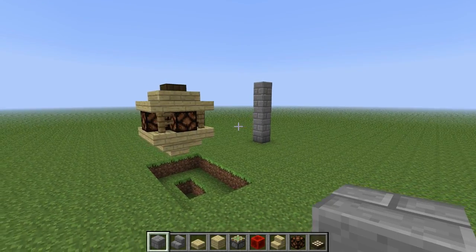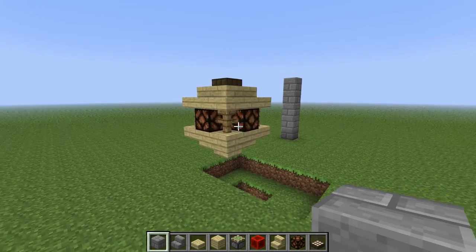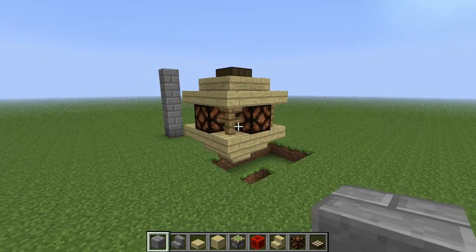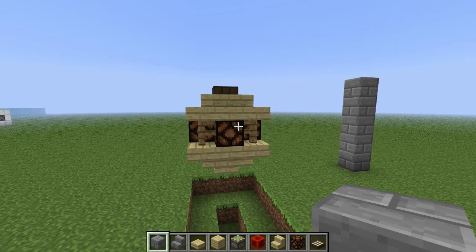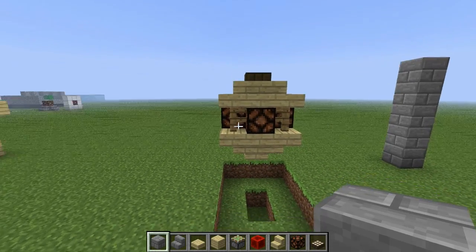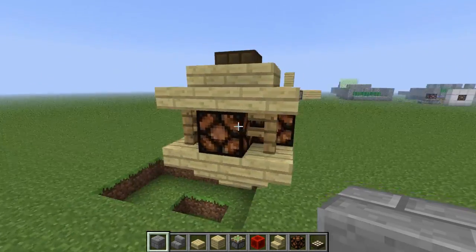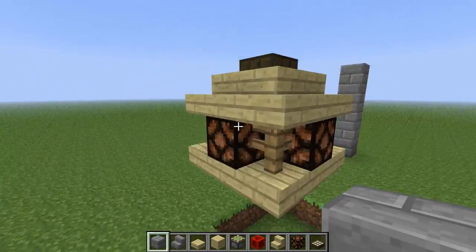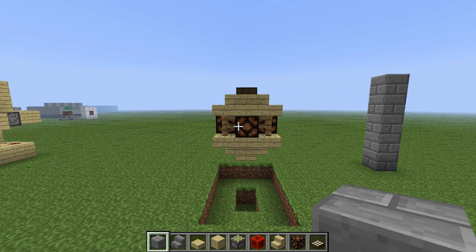Hey guys, welcome back to another redstone tutorial. Today I'm going to be showing you how to make an outdoor redstone lamp, just like this one right here. The benefit of lamps like this is that it goes off during the day — as you can clearly see, all the lamps around the outside are off. But during the night, it'll actually light up, and that adds a lot of professional look to all your builds.